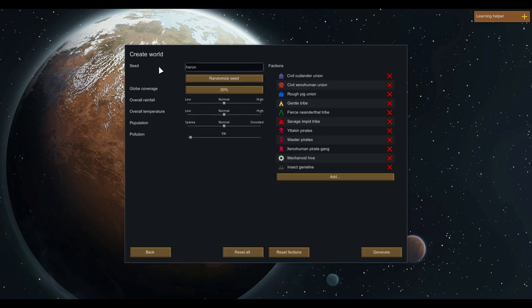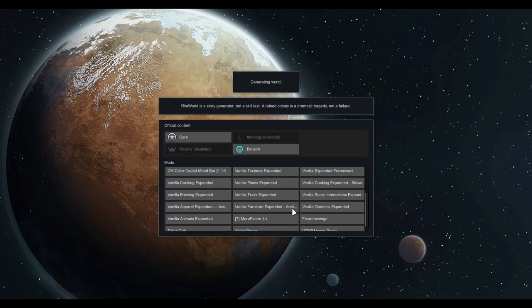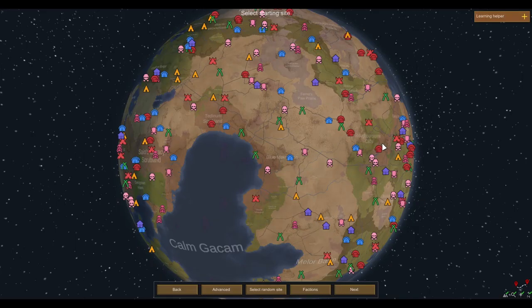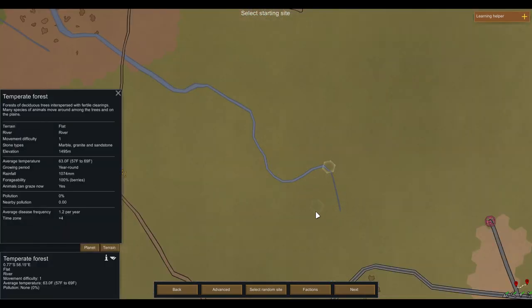Now we can create our world. Let's randomize a good seed — Corncob. Perfect. Let's go with 100% coverage so we have plenty of places to choose. I have a bunch of mods enabled; they don't do a lot to change gameplay, mostly they just add a little bit. I don't think any of these things are really cheaty. So we are going to try to find a nice temperate forest. This one has a river right here — it has marble, granite, and sandstone, a year-round growing period, average temperature of 63 degrees, and no pollution nearby.